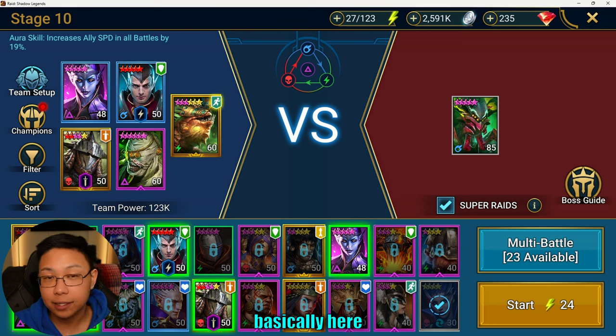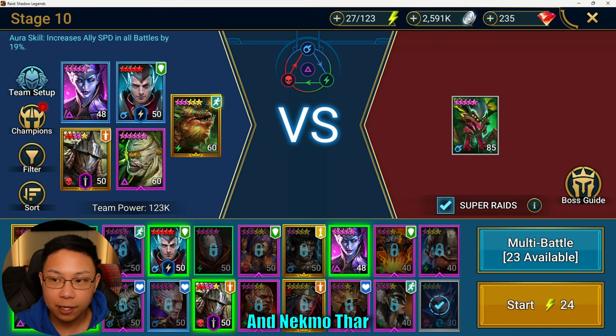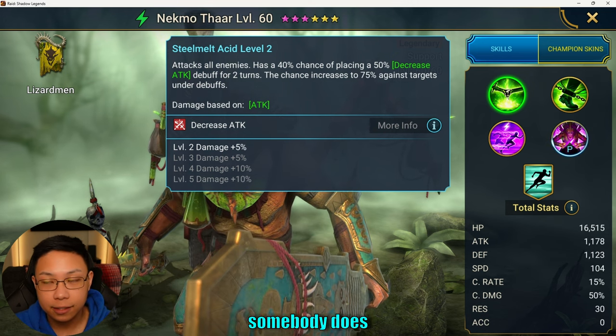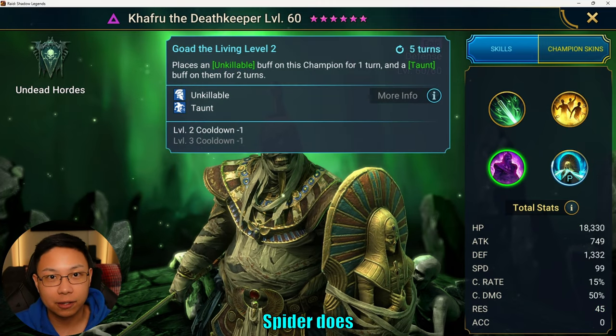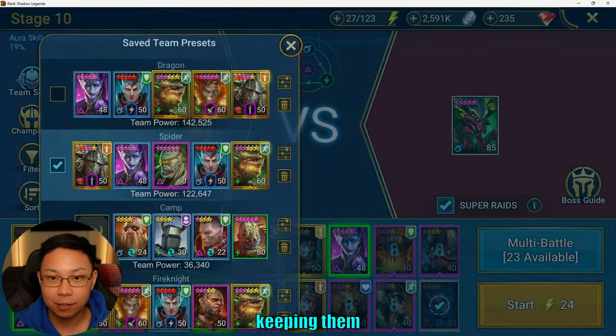Nekmo and Apothecary are basically here only to push our turn meters up, because right now Coldheart is going slow — the entire team is going pretty slow. I don't really have fast gear yet. So we have the turn meter pushes from both Apothecary and Nekmothar. Nekmothar also provides decrease attack in case somebody does take a turn, and we have Kafru the Death Keeper with his taunt ability so that if a spider does attack, they're attacking him. But as you saw, nobody really got moves off — Coldheart and Rathalos were pretty much keeping everybody at bay.